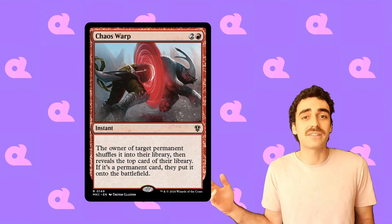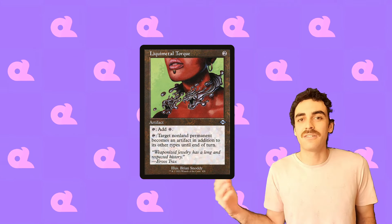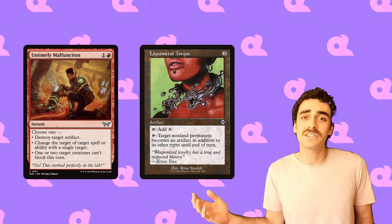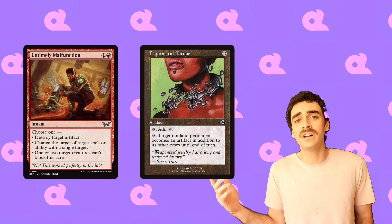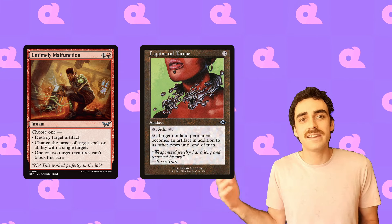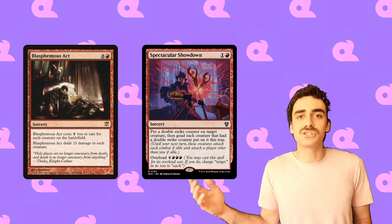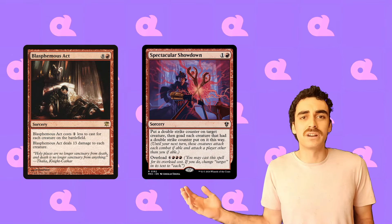Chaos Warp is red's best removal spell for sure. I included Liquimetal Torque so we can turn our artifact removal, like Untimely Mount function, into any non-land permanent removal. I consider this one an auto-include for any mono-red deck, honestly. And then we have Blasphemous Act and Spectacular Showdown to round out our mass board interaction.